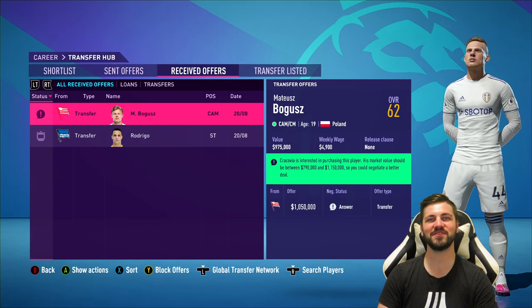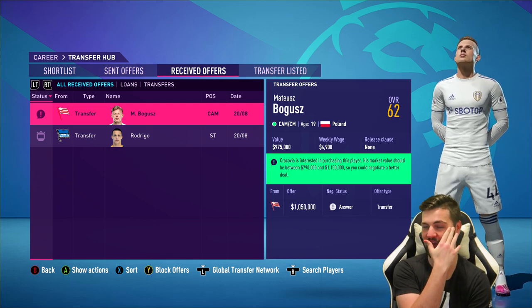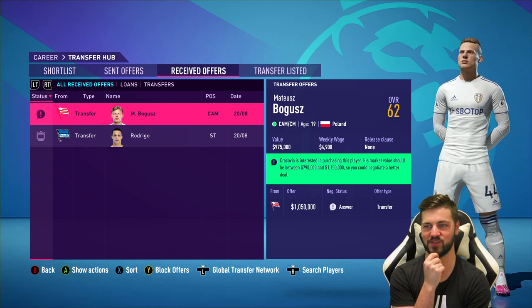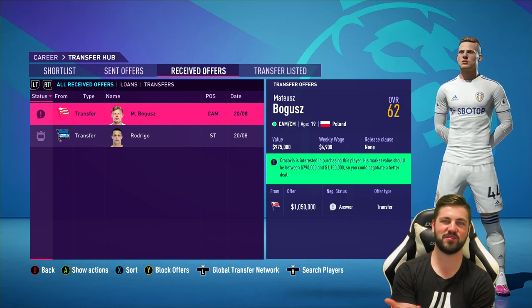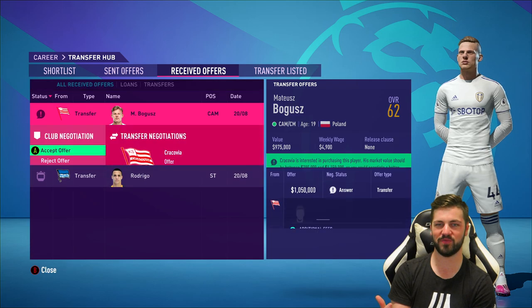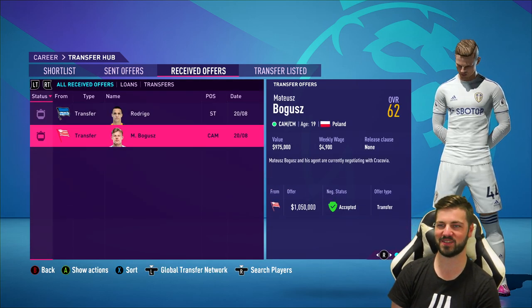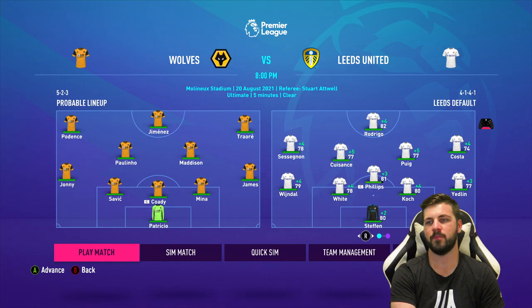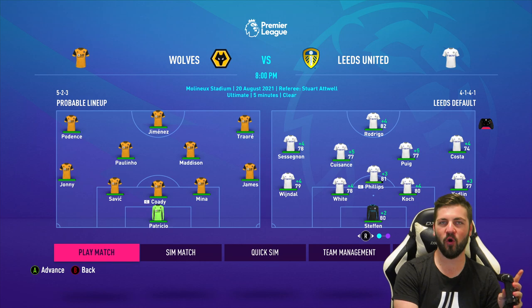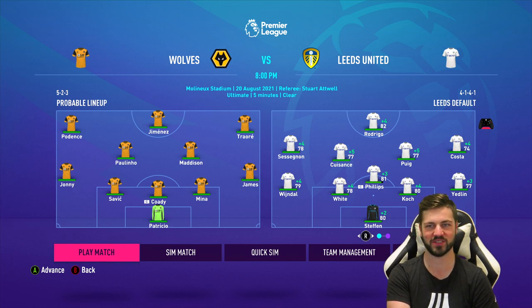There's a player on our shortlist likely going elsewhere, and another I'm looking to let go - Mateusz Bogus. He's 19 from Poland, probably has some potential, but rated 62 and nearly 20 years old. I just have so many other players ahead of him in midfield and need to clear up space. We've got Youth Academy players coming through that are younger with higher potentials. Moving on from that awful showing against Man City to hopefully a much better day out against Wolverhampton Wanderers.